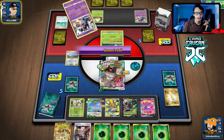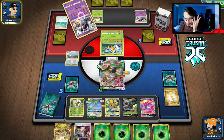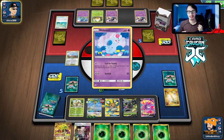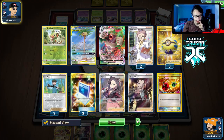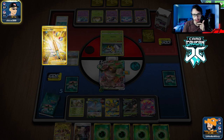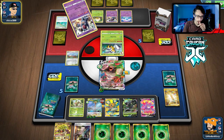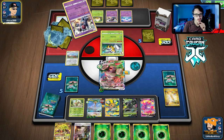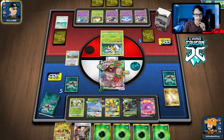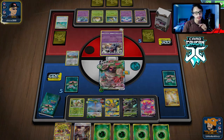Then we go with Zarude and try to heal, assuming we can find one of our four Switches. We still have a couple of Marnies, a Bird Keeper, another Boss. He two-shots Rillaboom right? We have Egg Row — the math is really bad for us. We had him for 50, and Zarude can't even one-shot him in return. I think we lose this unless he doesn't have another Triple Energy.